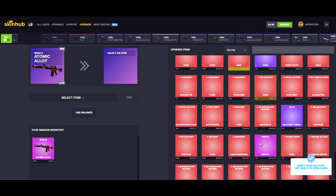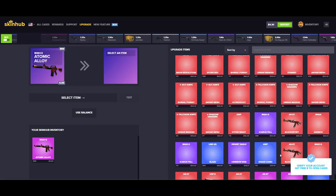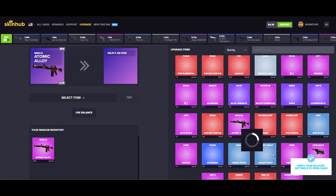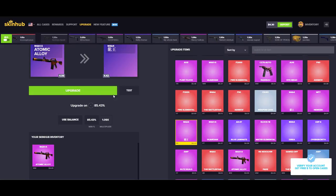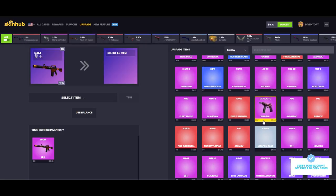I can feel it in my bonar — that's like radar and sonar, but with a boner. If you didn't know, look up the Wikipedia, read all about it. There's a lot to learn on that Wikipedia page. I may have contributed to some of the writing on there. Let's find our item. Balance or select item — let's use inventory. There's my inventory. We have the Atomic Alloy.